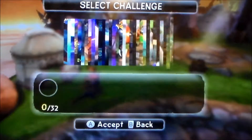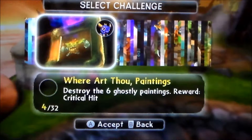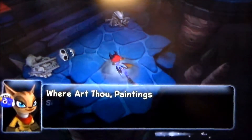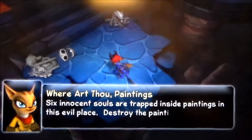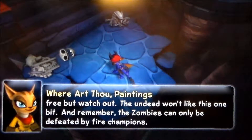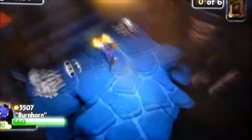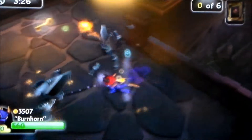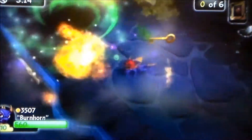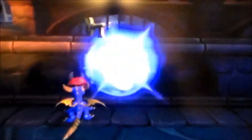Let's do some heroic challenges, yo. There we go — 'Where Art Thou Paintings.' That painting looks a lot like Boomer — a creepy, kind of creepyish Boomer. Six innocent souls are trapped inside paintings in this evil place. Destroy the paintings to set them free. But watch out — the undead won't like this one bit. And remember, the zombies can only be defeated by fire champions. 3, 2, 1. Good thing I have fire power! They can only be defeated — the zombies, or as the game calls them, rotting rompies. You're toast! Charge! We destroyed the creepy Boomer painting and set that guy free. Hopefully he won't decide to do anything evil, cause we'll have to stop him.